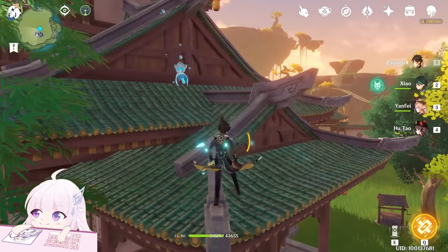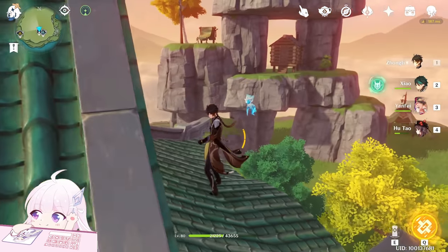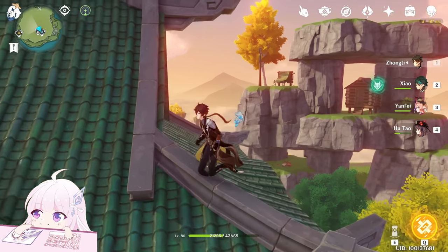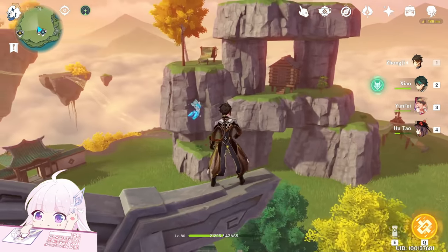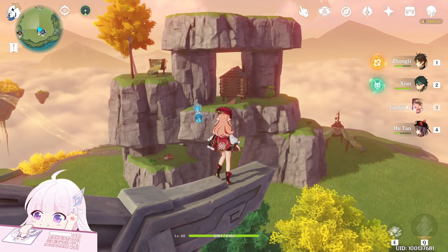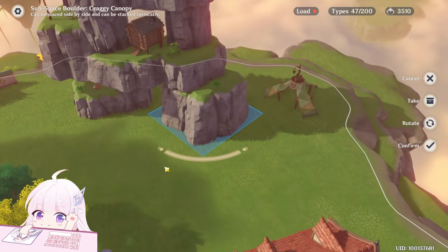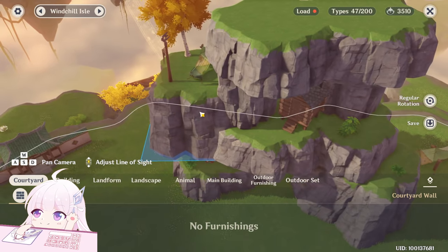If you like, you can spend a bit of time making something good with those free furnitures. I spent one hour building this and I think it's already a good result. It doesn't look that bad — I just stacked some rocks, put the house here, added more rocks to stack, and got this type of building.